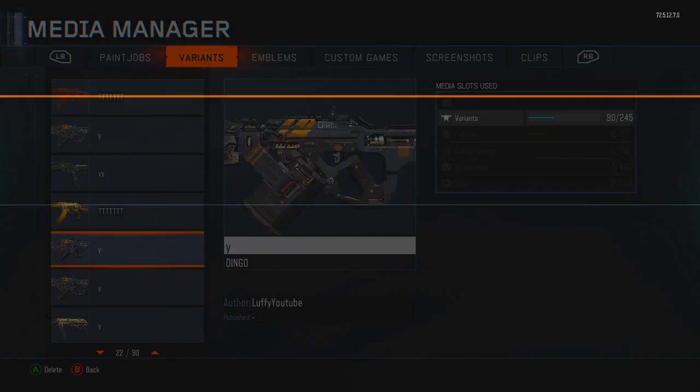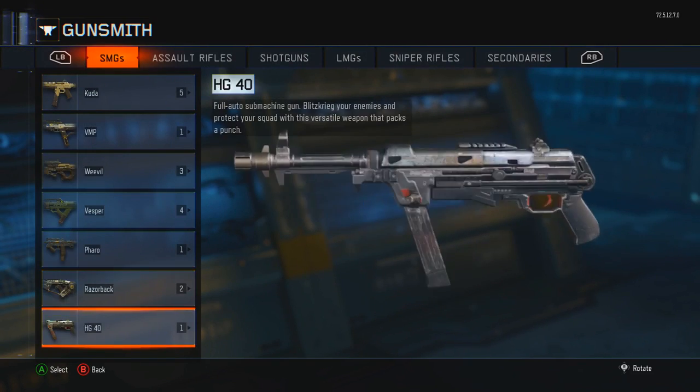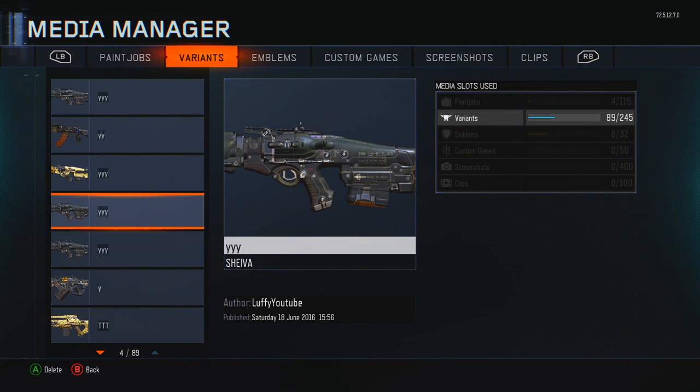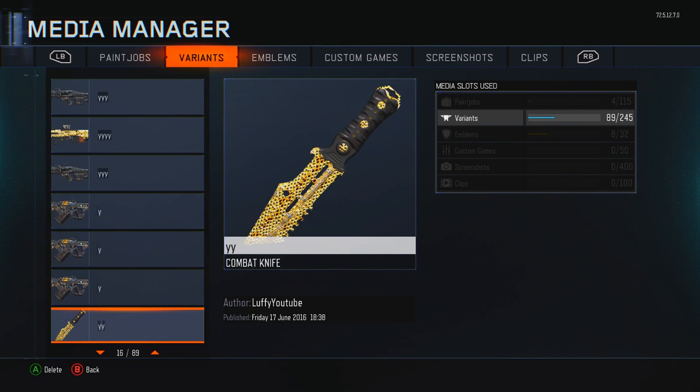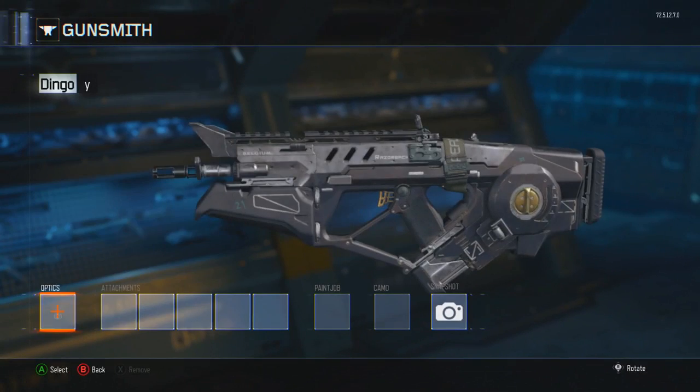Once they're lined up — one on top, one on the bottom — press A on the top one, click delete, press O, then click on that variant. If it doesn't work, keep trying again. It's a really confusing type of glitch, but you should master it — I know how to do it now because I've been doing this glitch a lot.